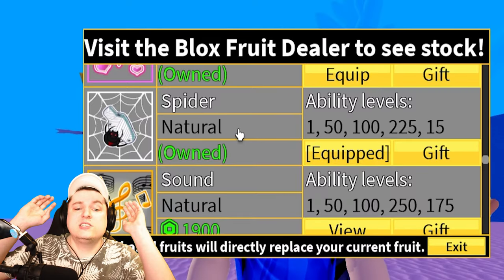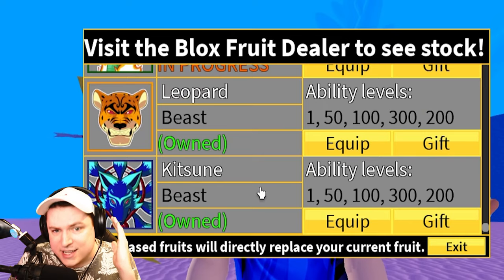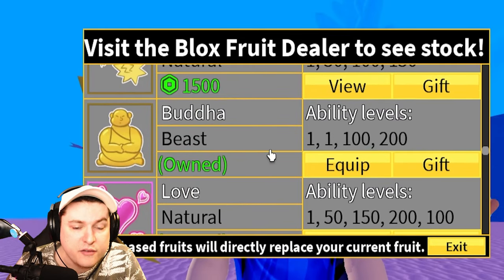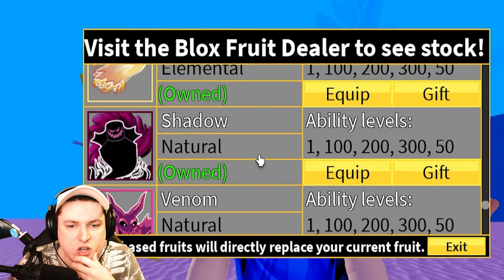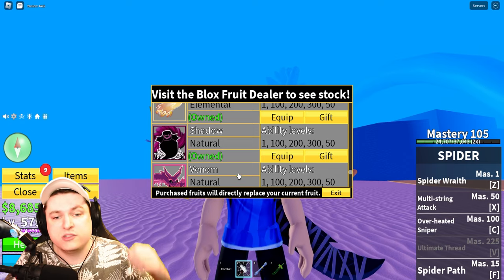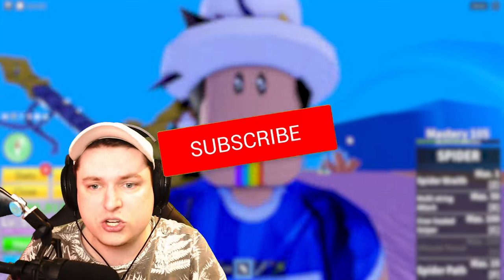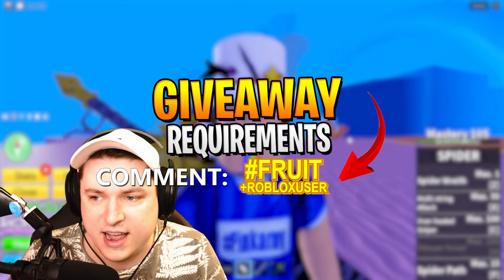I want to give away a Spider Fruit, but I also like to give away my favorite fruit. My number one fruit still to this day is Kitsune, and this will be a Kitsune giveaway until I find something better. On top of that, we're dropping in a Buddha fruit and a Shadow fruit — so four fruits total. If you guys want to get a Shadow fruit, a Kitsune fruit, a Spider fruit, or a Buddha fruit — like this video, subscribe if you're new, comment down below hashtag fruit with your Roblox name. That's all you have to do.